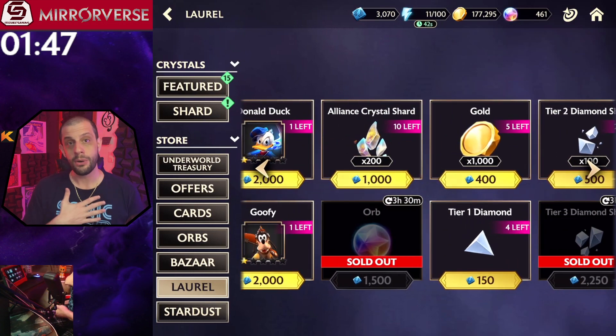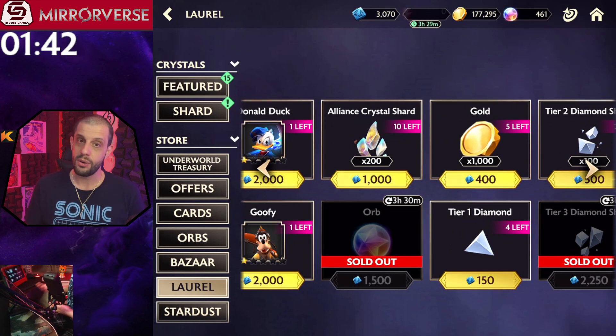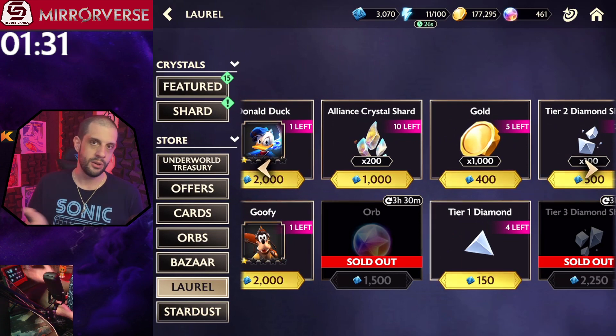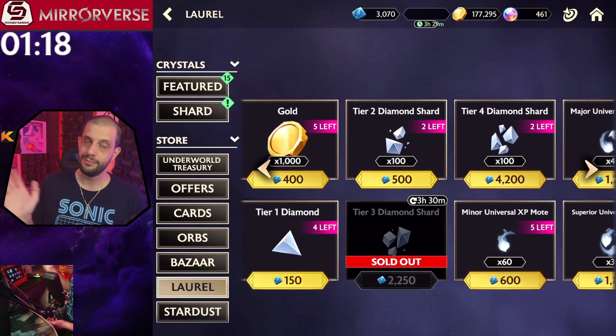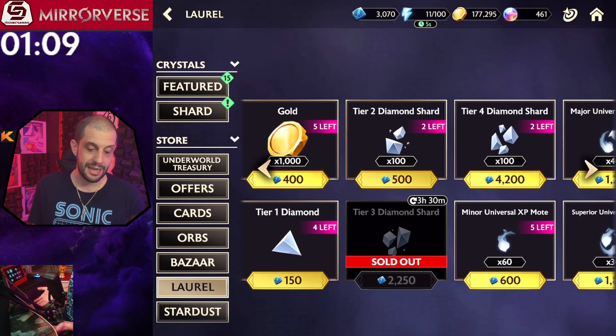The orbs I personally pick up because it's essentially free orbs for doing your dailies — it's only 1500 laurels and you only get 20 or 25 orbs, but orbs are orbs and free currency is free currency. The cost in laurels justifies it in my opinion. The gold — never get it, absolutely awful exchange rate: for 400 laurels you only get 5000 gold. Tier one diamonds — also no. You literally get them everywhere just by doing events or the campaign.